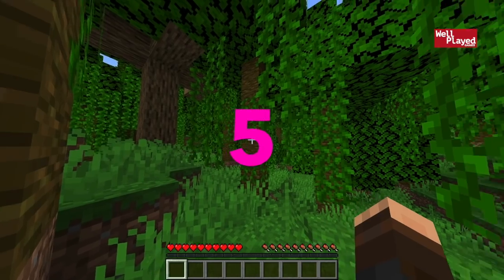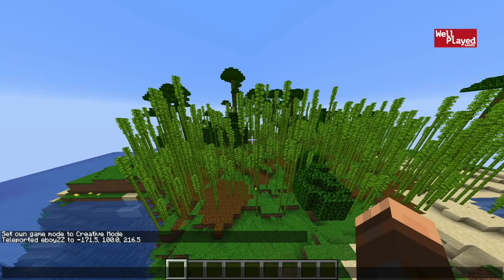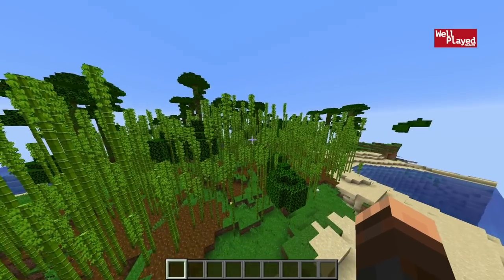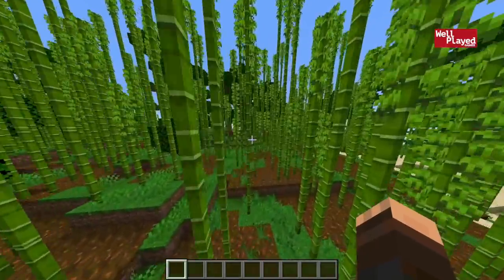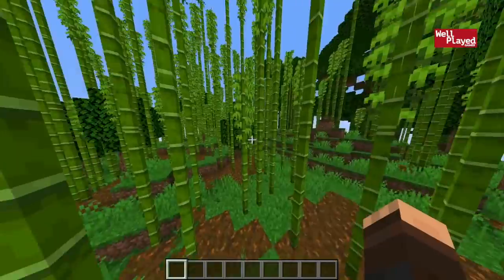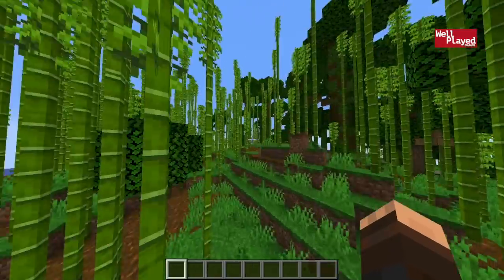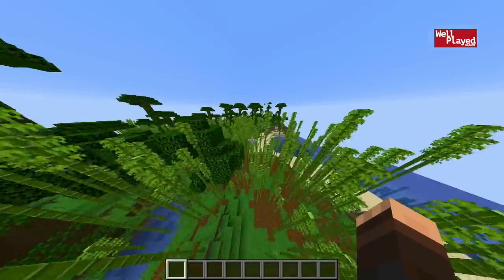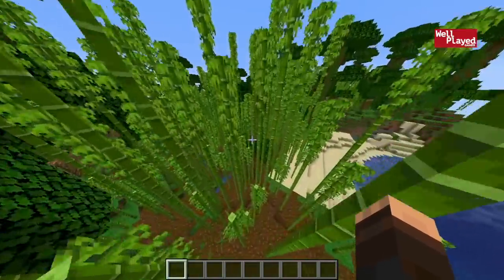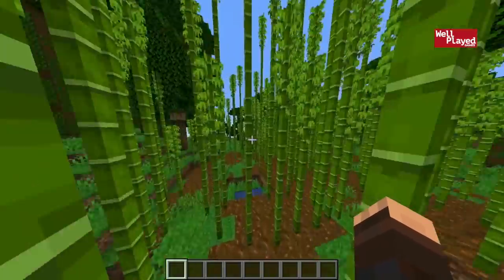Moving on to seed number five — I think a lot of you guys are going to like this one. You spawn in the middle of a jungle. If you head over to negative 170 and around 215, you're going to find the entrance to a bamboo forest. Any of you guys excited about the new bamboo and the new pandas? This is the perfect seed for you to check out the new bamboo forest. I made an entire video explaining everything you need to know about bamboo — I'll link that down below.